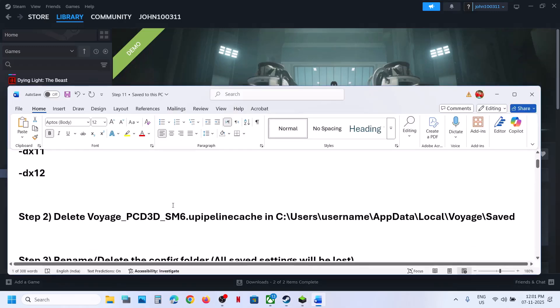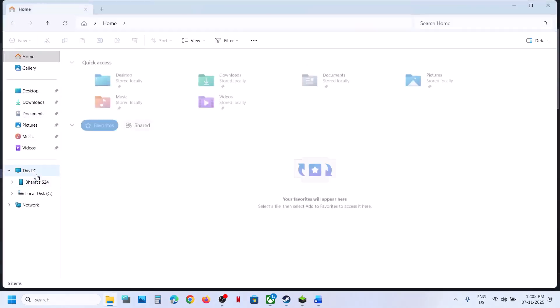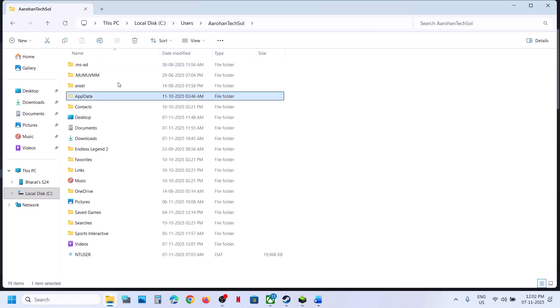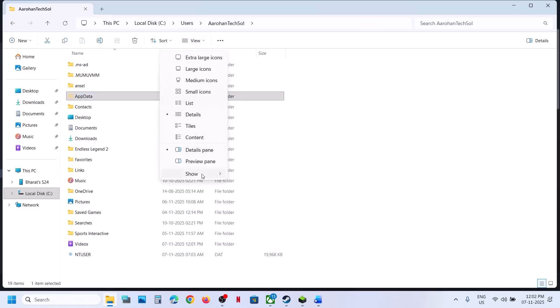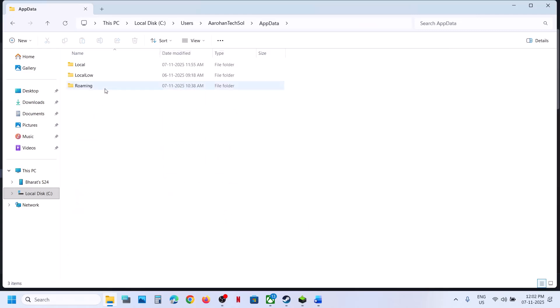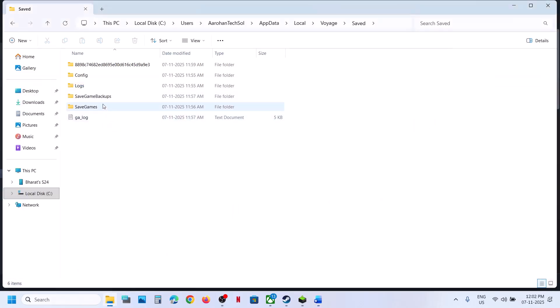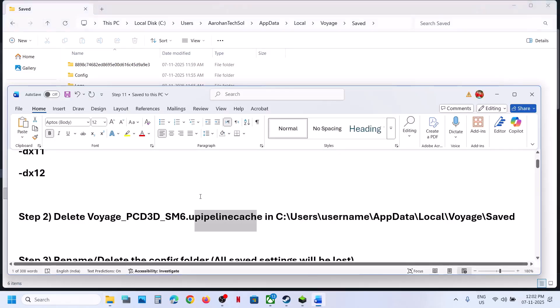The next step is to delete the pipeline cache. Go to This PC, open C drive, Users folder, your username, AppData. If you don't see AppData, click on View, select Show, and put a check on hidden items. Open the AppData folder, open the Local folder, open the Voyage folder, open the same folder. If you find a pipeline cache here, you can delete it, then relaunch the game and check.